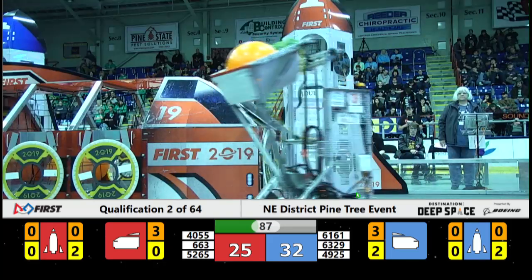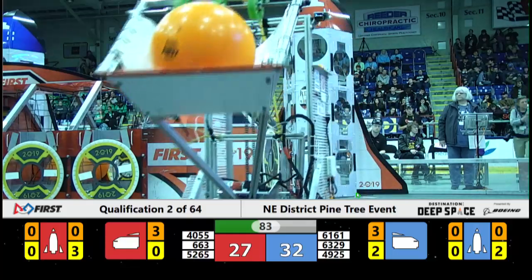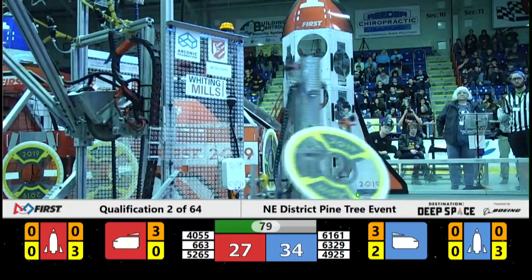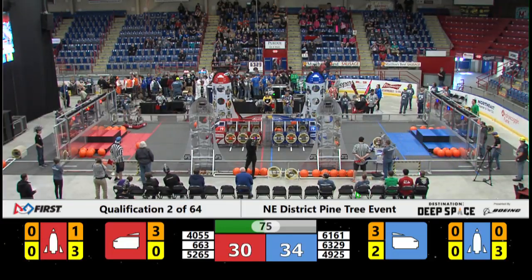661 going to pick up a hatch panel right now. Alliance partner on the other side, 4925 looking to pick up cargo — they've got that off the ground, see where they go to score it. Coming around to the cargo ship, Blue Alliance looking to score.